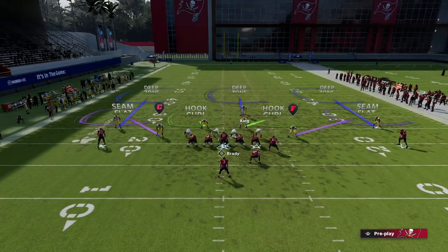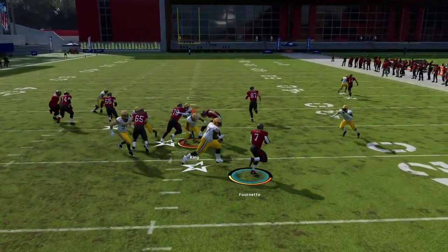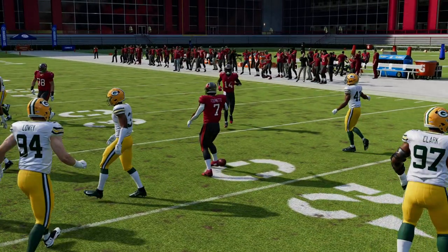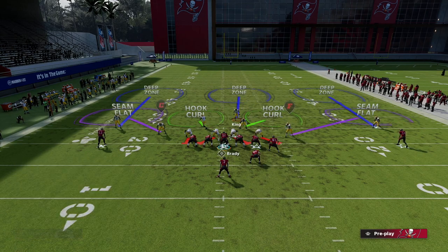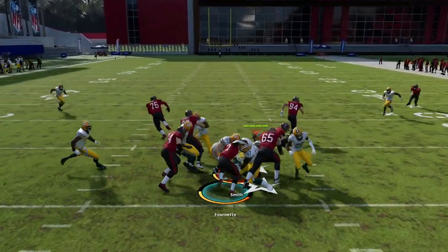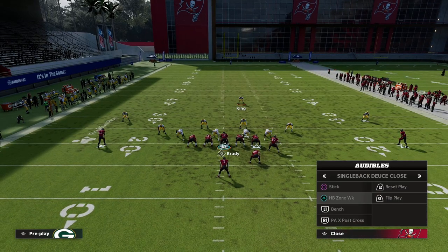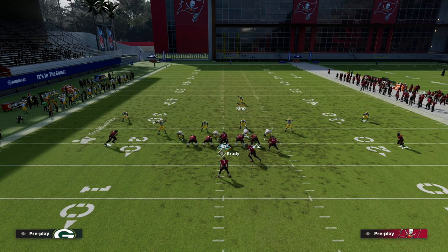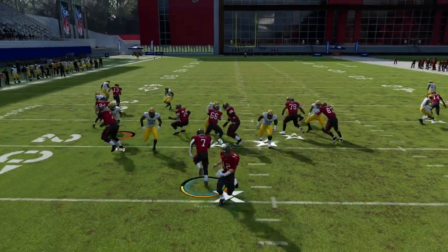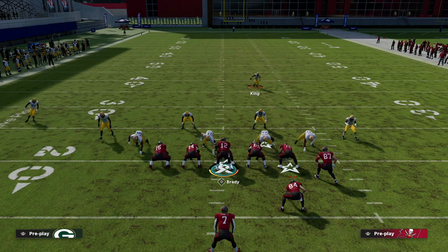If you want to be a little safer, you can kind of just scrape and let the contain and the contain glitch overtake it. If they're going to run inside it's a little bit easier to stop because they're funneling the run right into your user — you can just blow that up. It's really not that open to run inside. The one run that can give this a little trouble is the zone weak stretch, but as you can see it's going to be pretty tough to run on this.